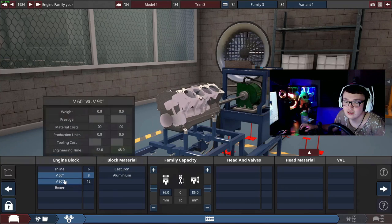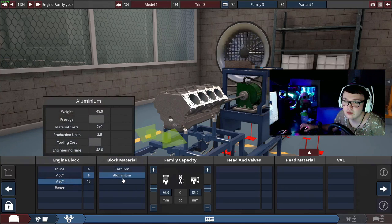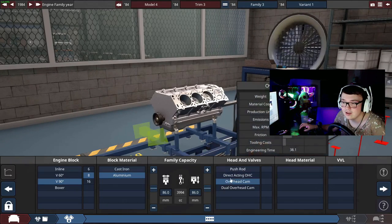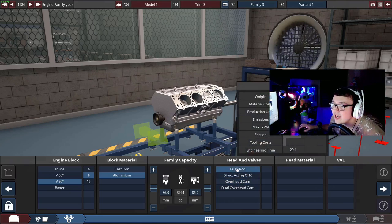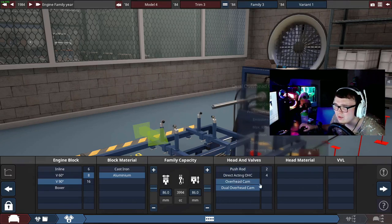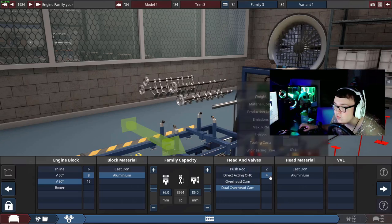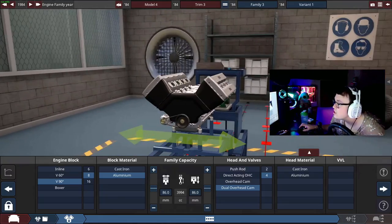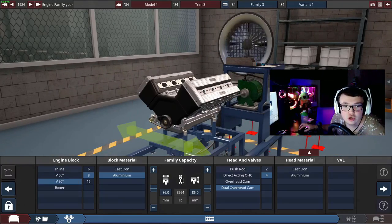Alright John, cast iron or aluminum? Cast iron. Wait - cast iron the weight is 73.5, aluminum is 49.9. You get more with aluminum, less weight. Cast iron? Fuck you, I'm doing aluminum. Then don't ask for my help. Okay, head valve, push rod, direct acting, OHC, overhead cam, dual overhead cam. We're gonna do four valves. Oh baby, this engine looks mighty sexy.